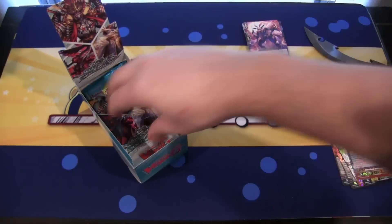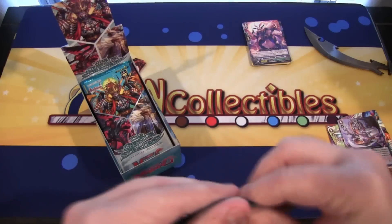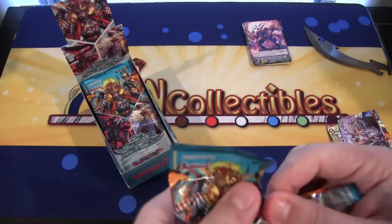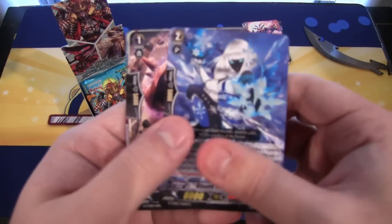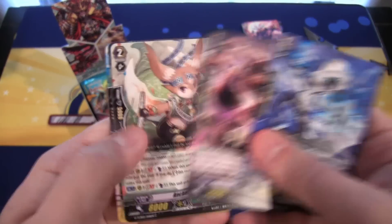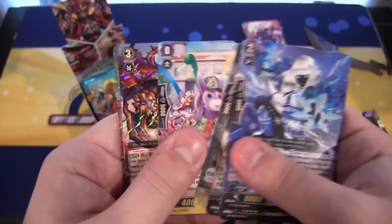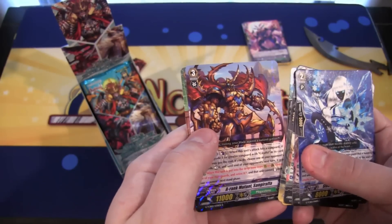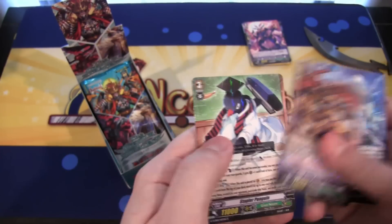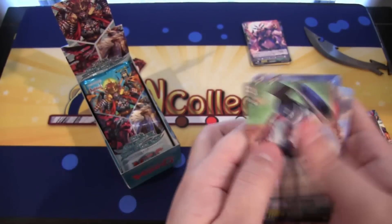That Triple Rare might mean we're not going to get a Triple Rare for Mega Colony — maybe we're saving it for the G-Unit. The camera didn't want to focus there for a little bit. We have A-Rank Mutant Sen Gretha, and that is a Mega Colony. And then Stapler Penguin, which is Great Nature.